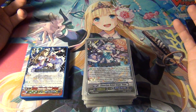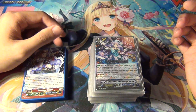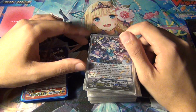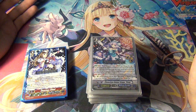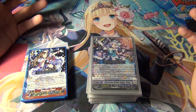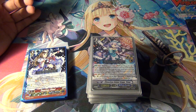Hey YouTube, in this video I'm going to be doing a deck profile of my new Chocho Bermuda Triangle deck. This is based off of the new trial deck that I unboxed in a previous video on this channel. It is basically the trial deck with some additional cards added from the booster set that came out with it, which is Prismatic Divas, which is exclusive to the Bermuda Triangle clan.